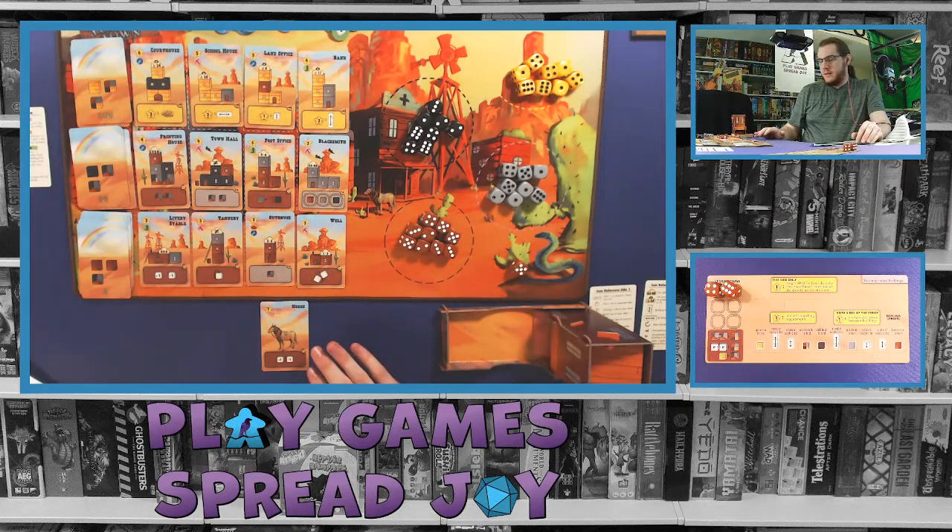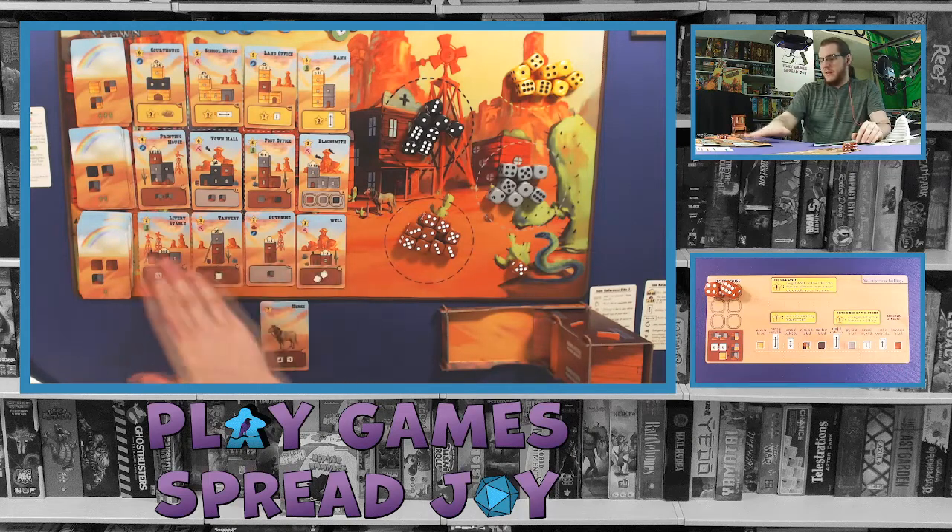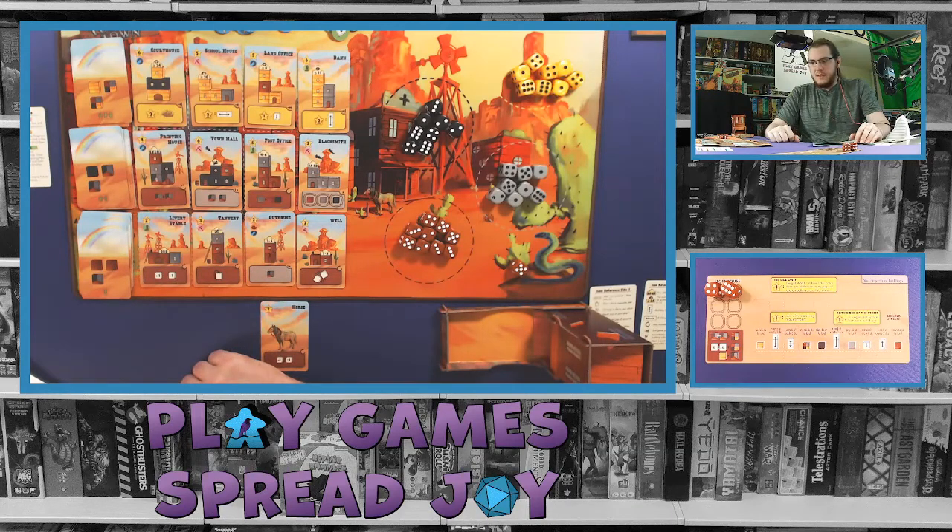In solo mode, 11 cards are used for each level, randomly selected from the full set. We've already started - we have our two brown dice at four and a six, so finding a building we can play those dice into will help, minimizing manipulation needed.